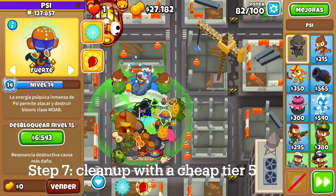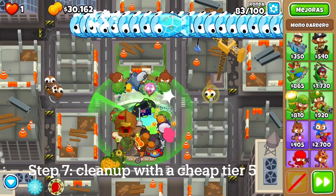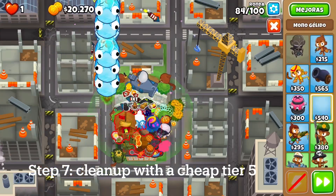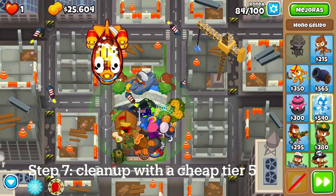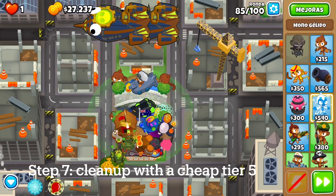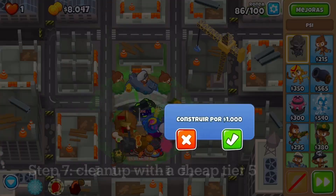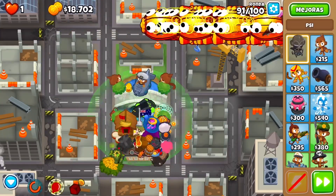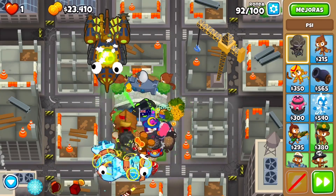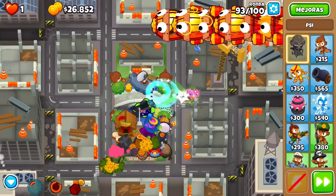With the Energizer, we'll get levels 50% faster, but we generally want PSI at level 20 before round 95. I'm going to get some support — get this Alch glue — and then we are also going to get a Sabo. Then I'm going to get some cheap damage. You could do a tier 5, you could do Prince of Darkness which would probably be really good, but I end up going for a simple 4-0-2 Wizard to do some Alch damage. Then I get an Elite Sniper that will make it do a lot more damage and buff the Alch.